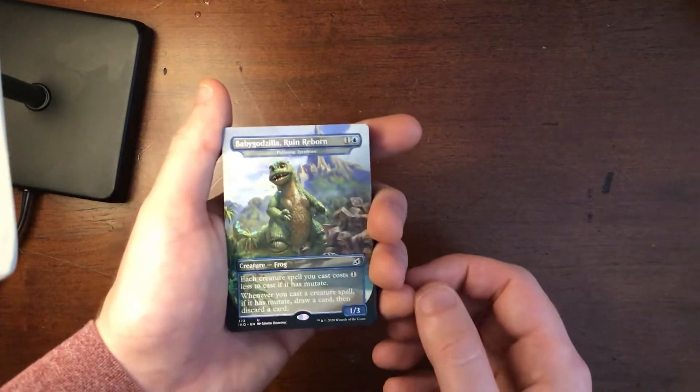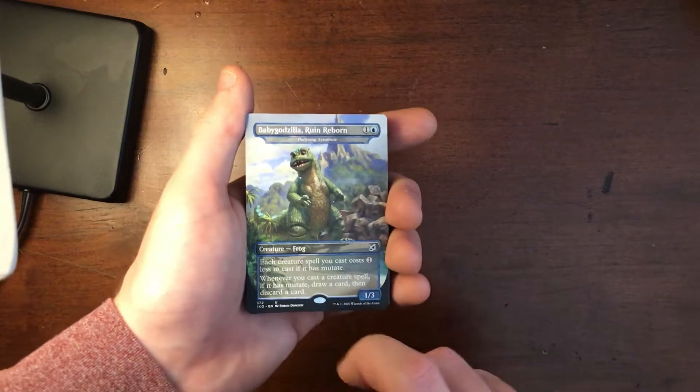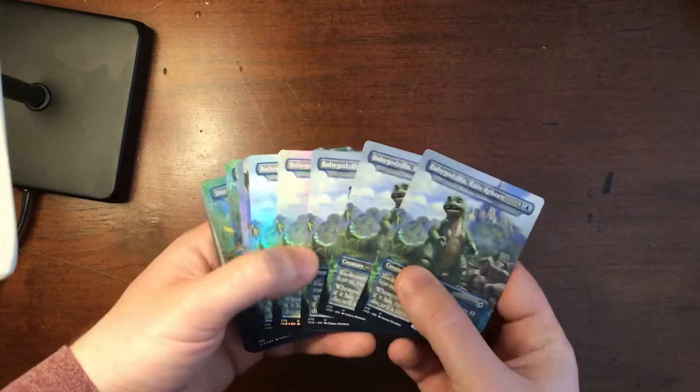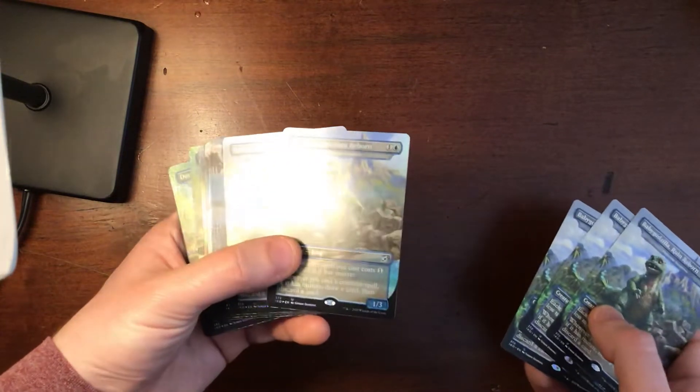So this is Baby Godzilla — Baby Godzilla, Ruin Reborn. I like that he's a frog. And I have five of him, two of which were foil.